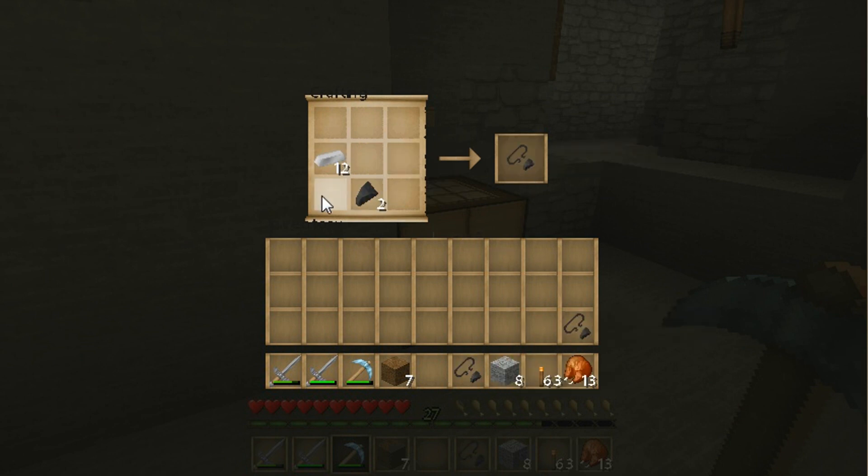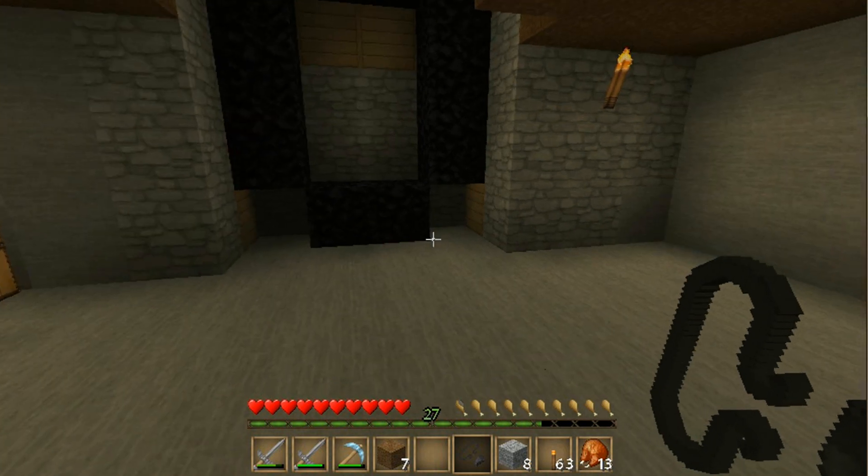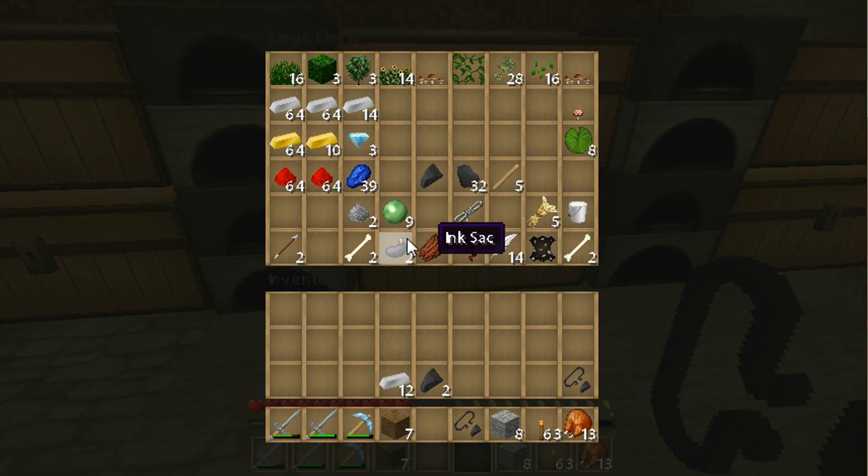I think you put this there and there we go, flint and steel. Cool. Let's make two just in case. Alright, there we go, flint and steel. It looks a little different than what the original Minecraft looks like, but it still looks pretty cool.